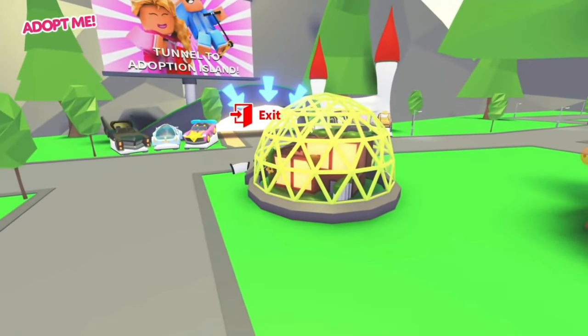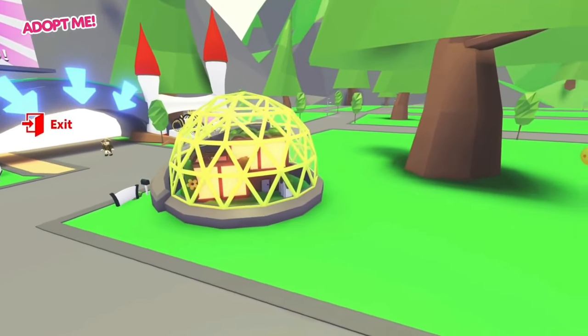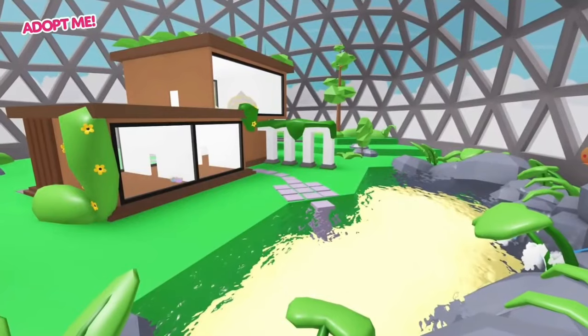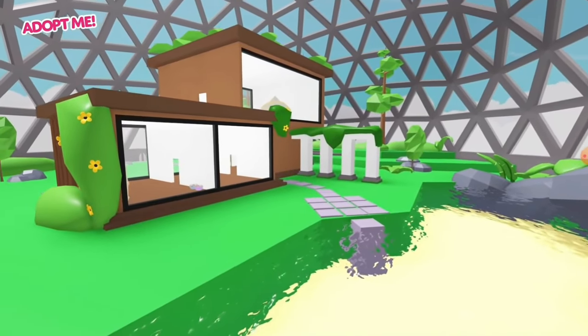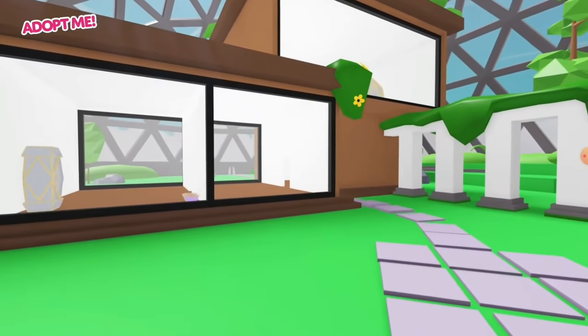Not feeling the urge to party? Then take a load off in the new eco-friendly Bio Dome for only 2750 Robux. This cozy wooden home is enclosed in a geodesic dome, perfect for anyone who wants to live a lifestyle with minimum impact.